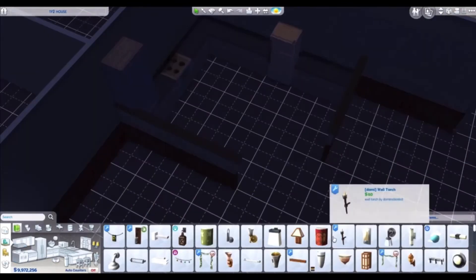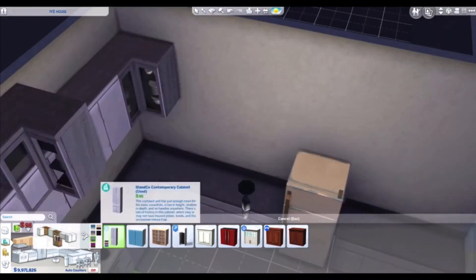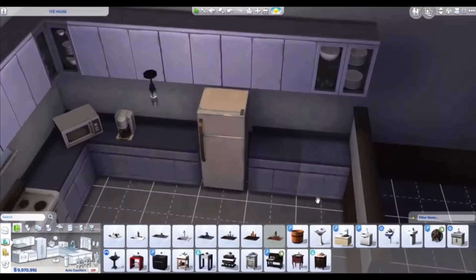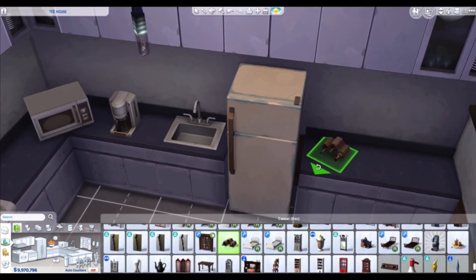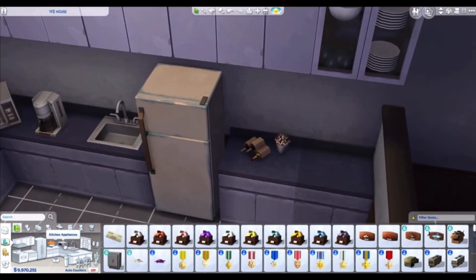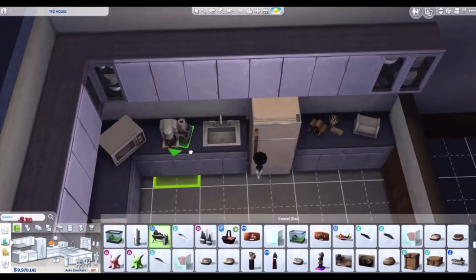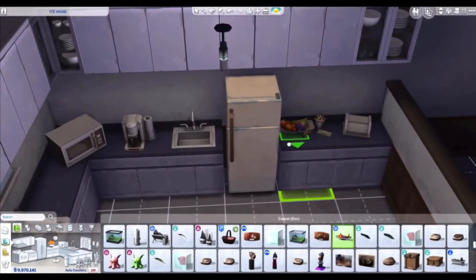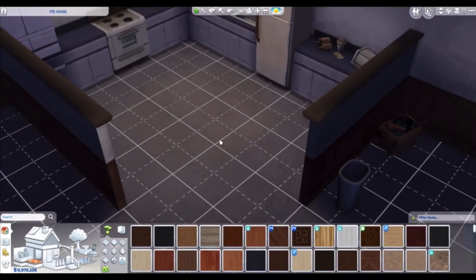Now we're at the kitchen. The kitchen was one of my favorite places to make, because I threw in dirty dishes and whatever from one of the CC packs I downloaded. I used a bunch of City Living stuff — the cabinets, fridge, and stove — they all look run-down. I threw in wine bottles, because Spy and Demoman drink alcohol. I think I put a fruit bowl on top of the fridge — I don't know why, but I took the time to do that. And I put some dirty-looking tiles on the kitchen floor.